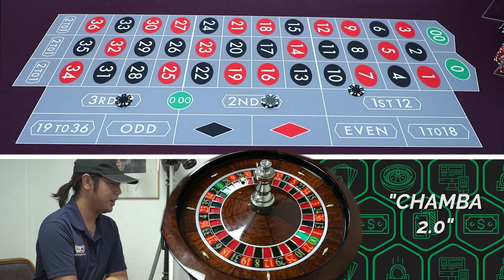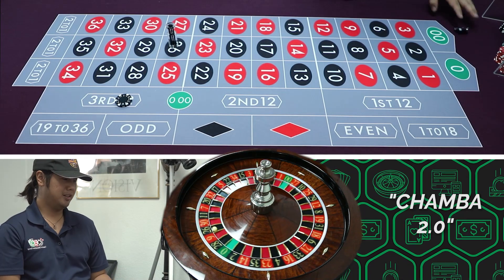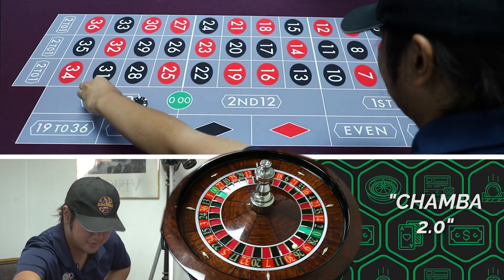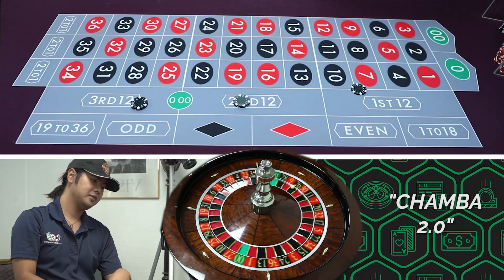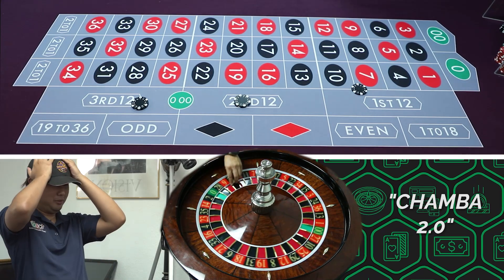What a long spin. That's a win - 26. That's another 100 bucks. So easy. What we need to do is do a combination of Chamba and Rumpelstiltskin together. Perfect - create like a mega grind. Maybe we should do that.